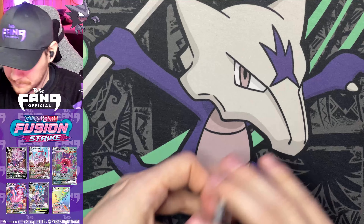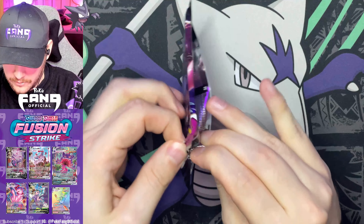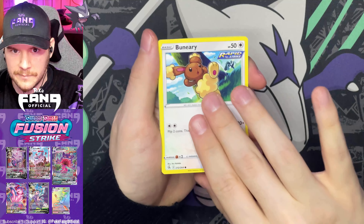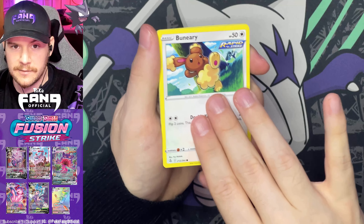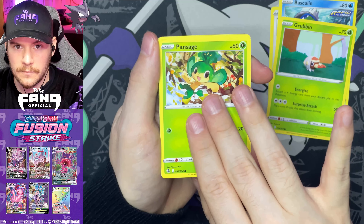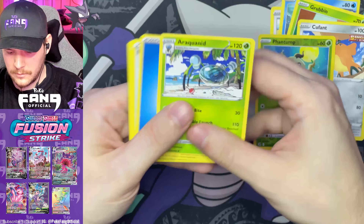I want to get one more hit before we stop today. But when I stop recording, that means I'm opening no more packs for the day. So I'm going to be greedy and try to get something good here. Buneary. Hey guys, I just had a thought — a lot of people are saying that the pull rates on this set are very similar to Battle Styles. Let me know if you would like me to find out if that's true, because I have a Battle Styles booster box right here and a Fusion Strike booster box, and we could open all 72 of those packs and see who has the better or worse pull rates. Pansage, Qwilfish, Phantump — that little ghosty tree stump, love it — and an Araquanid Non-Holo.